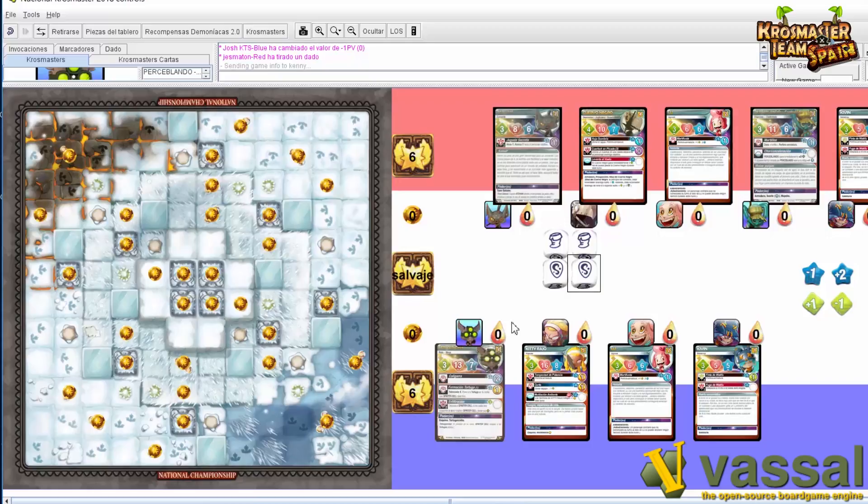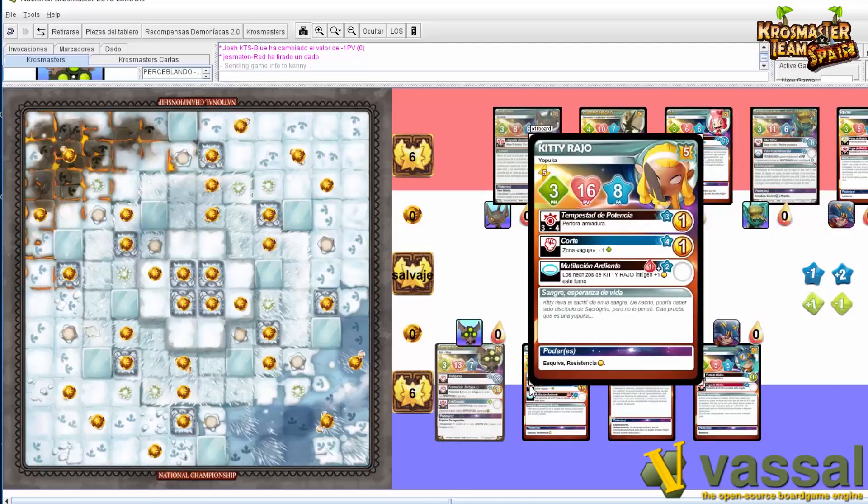Ya sé que no nos va a ir muy bien porque el altavoz de mi móvil está cascado, pero oye, vamos a jugar la partida e intentaremos entendernos. Lo primero es contar la iniciativa total de los equipos. En mi caso, Kitty tiene 5, Sphinter tiene 6, son 11.